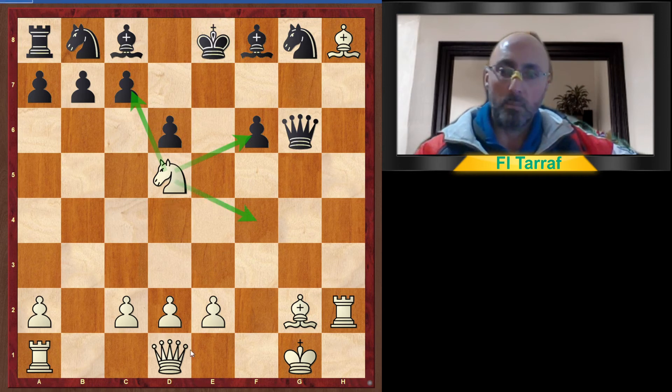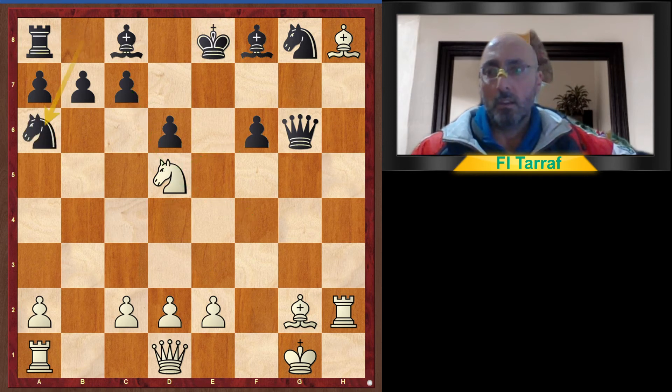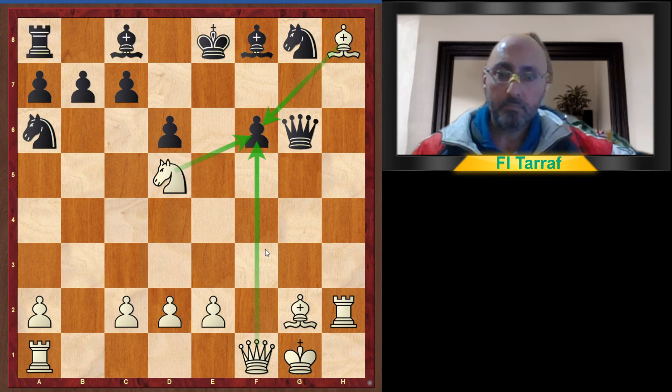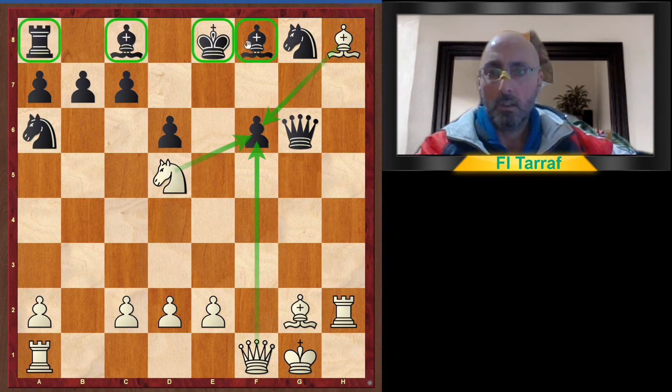Black plays knight to a6, protecting c7. Now queen to f1 adds more pressure on f6. Then b6 — as we can see, all black pieces are on the back rank and on the edge of the board, with only the queen active.